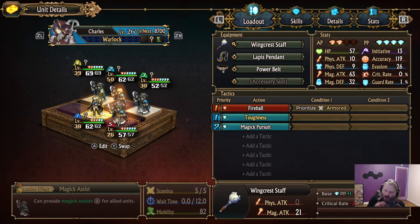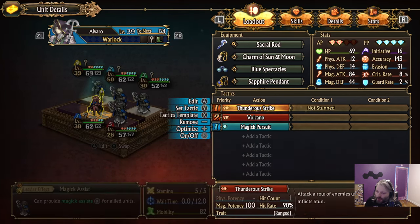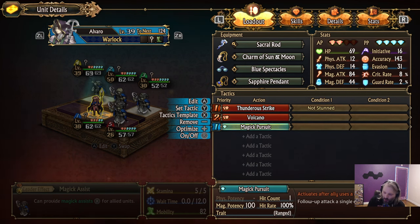This build has some weaknesses. You might want to add something that can increase accuracy, like an owl as well. The idea is we are completely built around this warlock ability called Magic Pursuit — it activates after an ally uses a magic attack and performs a follow-up attack on a single enemy with magic. It's a one-PP way to deal bonus damage.